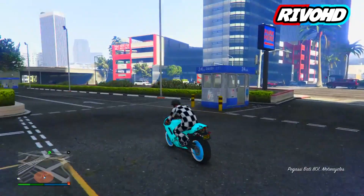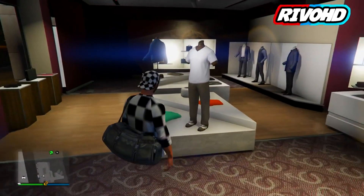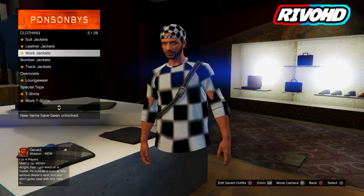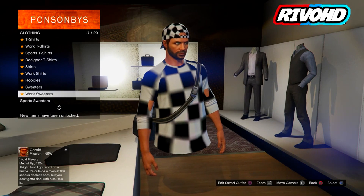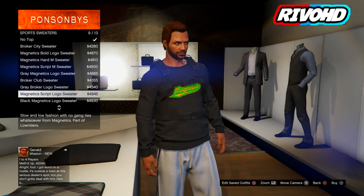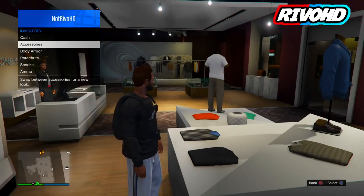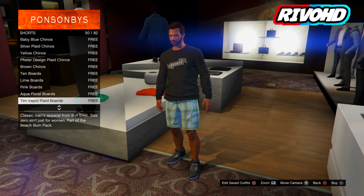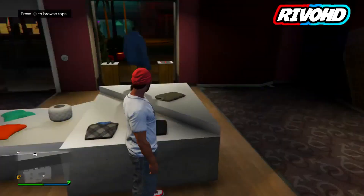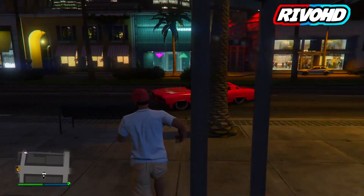The third glitch is how to put any worker sweater logo on a normal t-shirt. Go to any clothing store on the map, head to tops, go to workers sweaters, and put one on with the logo you'd like. Back out and go into the outfit selection screen, go all the way down to Lowrider and pick the one called the Dash. Then go back to tops, go to bomber jackets, take off the bomber jacket, and you'll have this outfit.